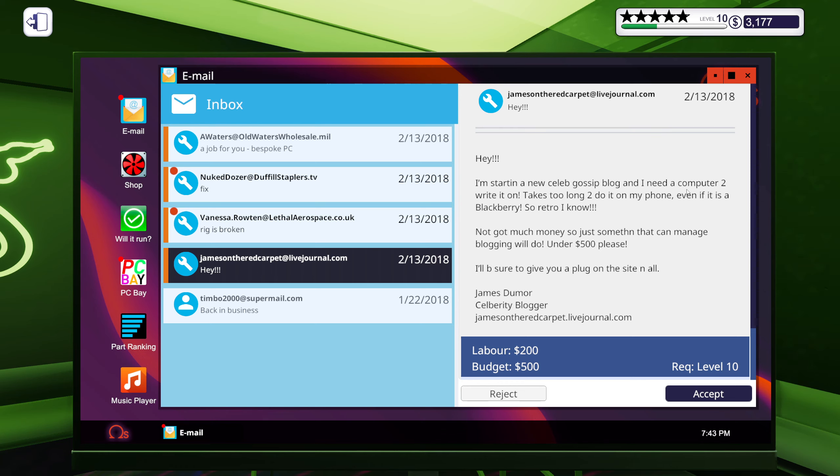A customer says: I'm starting a new lab gossip blog and I need a computer to write it on — takes too long to do it on my phone, even if it's a BlackBerry, so retro I know. Not got much money, so just something that can manage blogging will do — under 500 please.